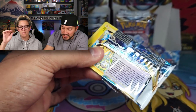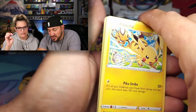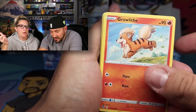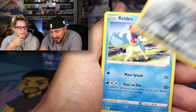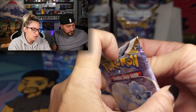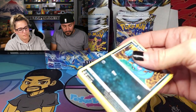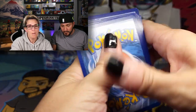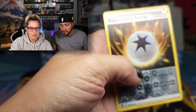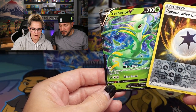My pack just disintegrated. Yeah, sometimes they just open. Risking damaging the cards when they don't open like that. Nothing crazy in there, nothing damaged, nothing lost. We got a black code card — Regenerative Energy and Superior Energy V. So a decent amount of Vs here.